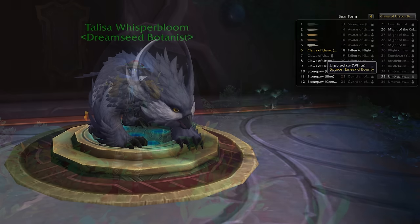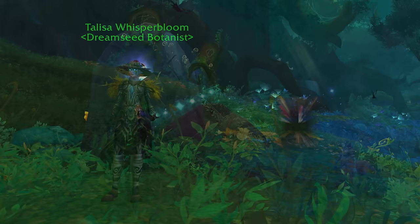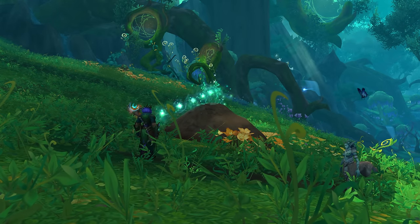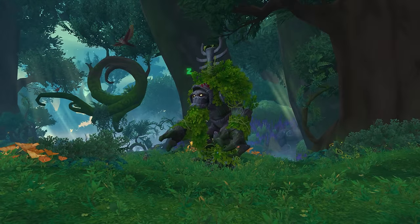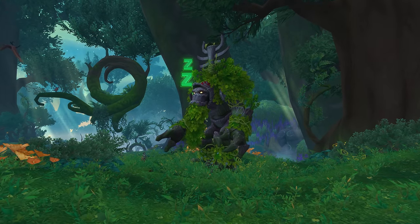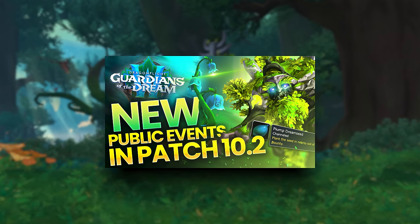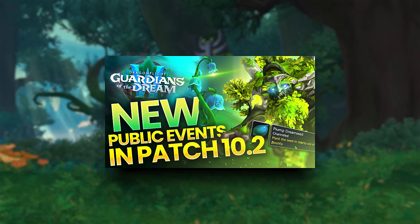To obtain the white appearance, you can either purchase it for one Seed Bloom from Whisperbloom at the central encampment, or try your luck with the Emerald Bounty by planting a Giant Dream Seed. One of the ways to obtain a Dream Seed is by completing the new weekly quest found just outside of the central encampment. If you want more details on Super Blooms and Dream Seeds, make sure to check out my other video.